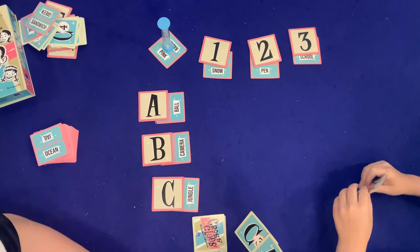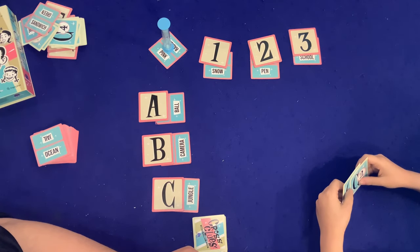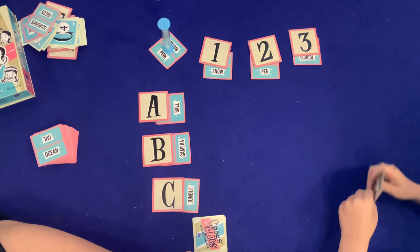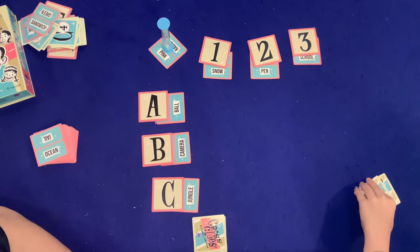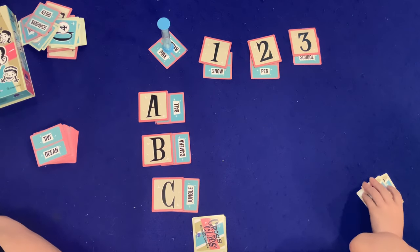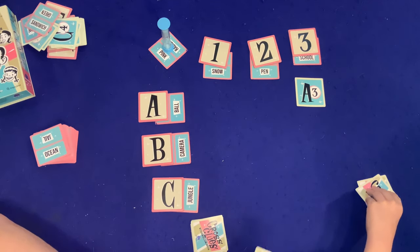We flip the timer and start playing. Sean quickly has a clue. His clue is 'gym,' and the answer is A3 — ball and school both make him think of gym. Correct! We place the A3 card.